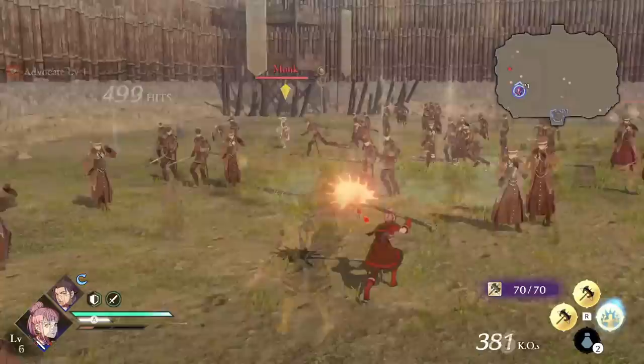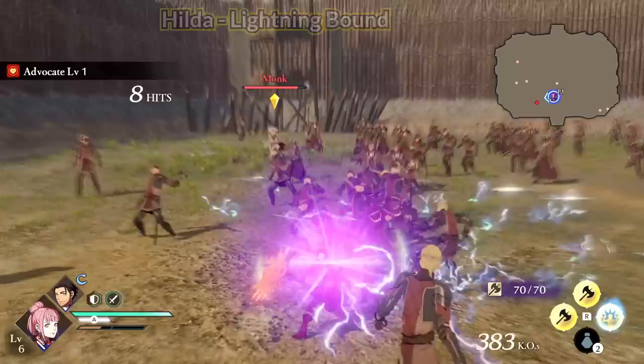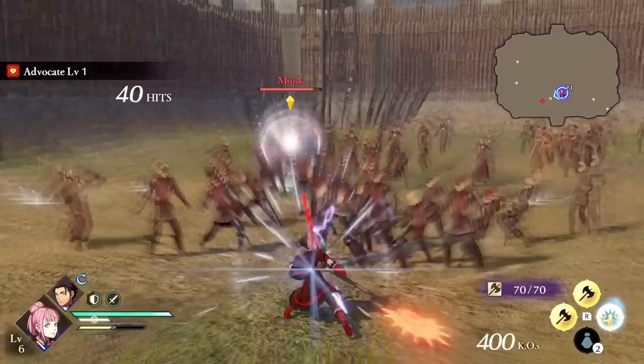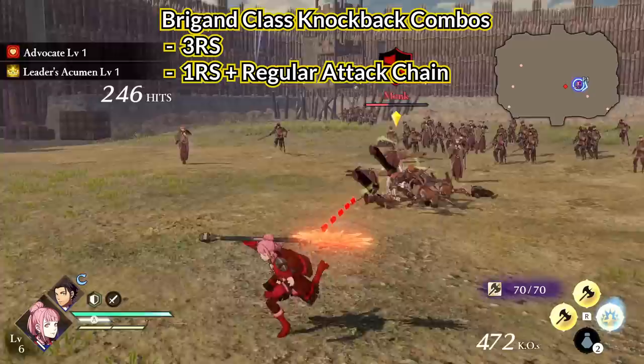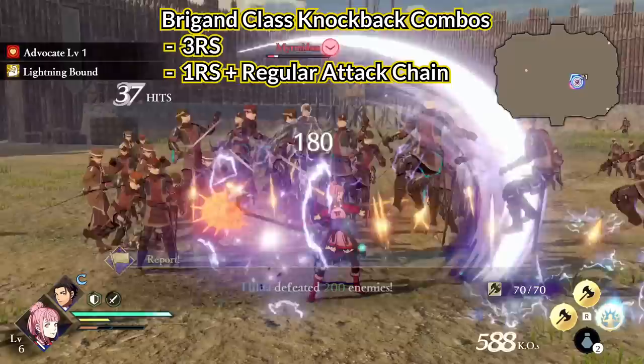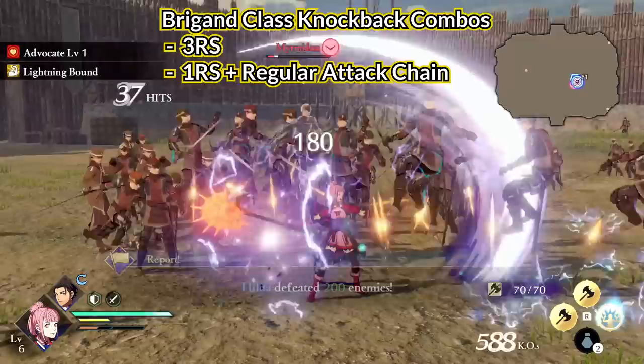Hilda's Lightning Bound lets her charge up strong attacks to increase damage and deal lightning damage. While charging, she also pulls enemies in a cone in front of her toward her so she can smack them. You don't have to fully charge the attack to deal lightning damage, but Hilda does deal more damage if you charge it all the way. You can also turn while charging to pull in more enemies. To discharge shocked foes using the Brigand class, you can use the reliable 3RS combo, the whirling spin move, or the full regular attack chain. A good combo is 1RS to shock enemies and uppercut them right in front of Hilda, then a full regular attack chain to discharge them.